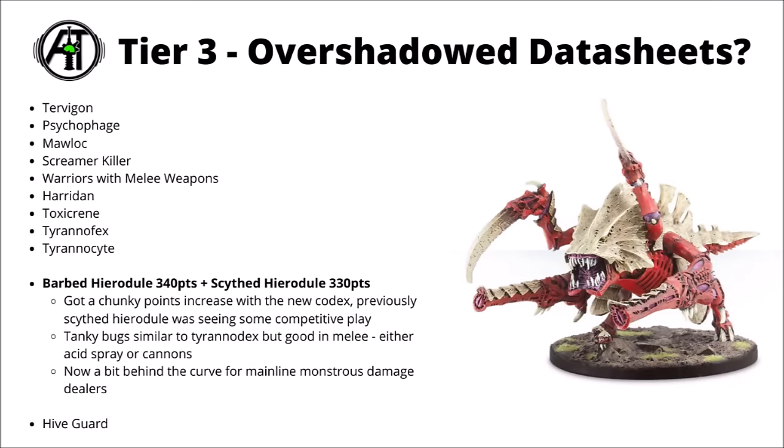Also getting points increases in the last update are the barbed and scythed Hive Guard variants. The scythed one, maybe like the Tyrannofex, was a monster that was played at least fairly regularly competitively before — a similar sort of flame attack to the Tyrannofex itself, but basically paying quite a big points premium to be genuinely quite threatening in melee on top of that. Following the points increase, I feel like these have become a lot more niche as a result. Still definitely not unplayable though — I prefer the scythed one to the barbed one overall, though both seem alright.